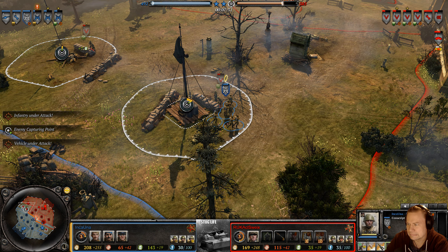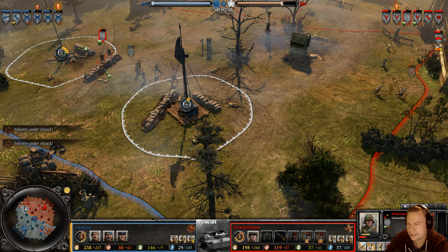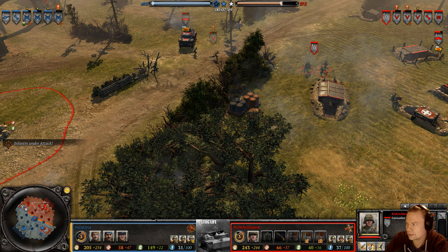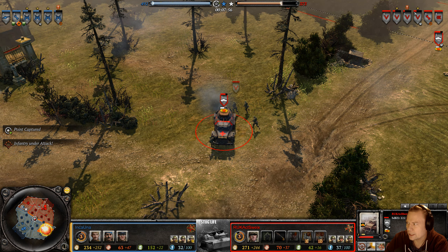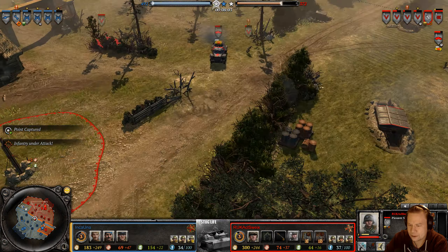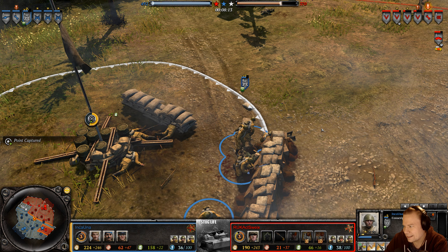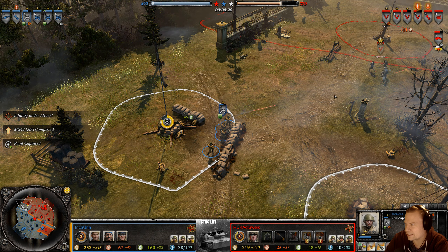Six versus four — two men already down and the remaining squad is forced to fall back. The grenadiers are getting LMGs. The 222 took some engine damage and the pioneers aren't positioned to help, so it's just sitting there — 30 fuel worth of vehicle parked due to engine damage. A trip-wire flare mine has also been planted on a dead body.